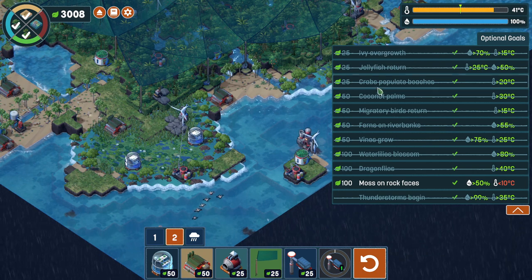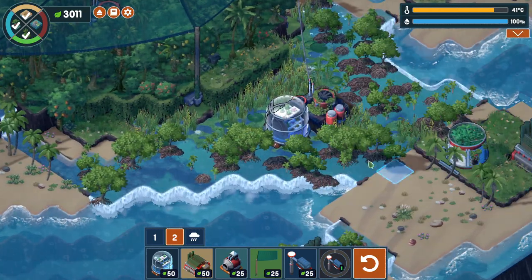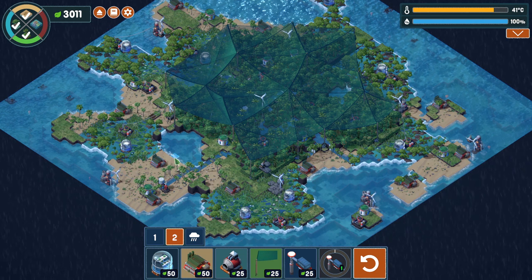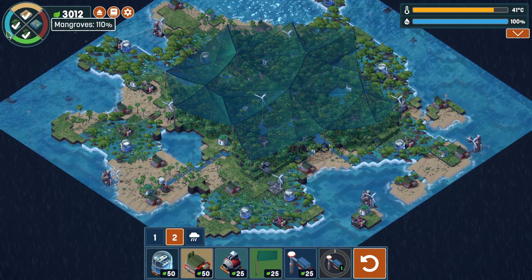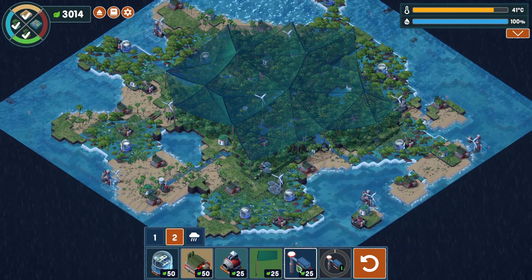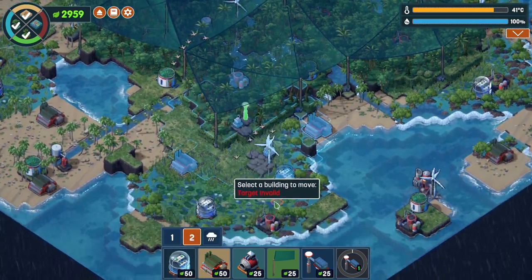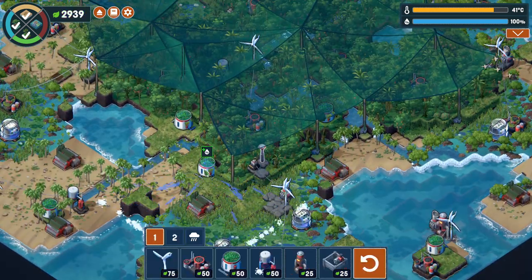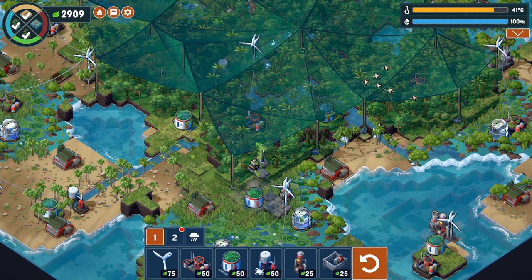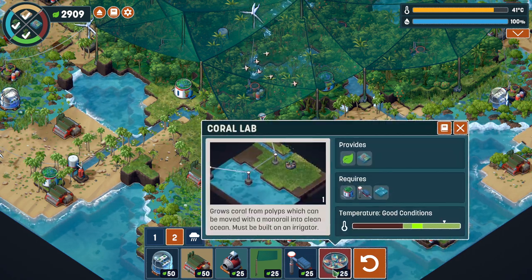I think we have now accomplished all of our goals. We still have moss on rock faces present — the ones that established previously when temperatures were still under 10 degrees — but we can't get any more establishing now. We now have three of our four vegetation types or biomes present. We just need the coral reefs. In order to do that, we first need to get the monorail system going here. We placed a nice little irrigator over there and are going to take it and move it a little bit closer. Now we have done that and we have unlocked the coral lab, which is marvelous.